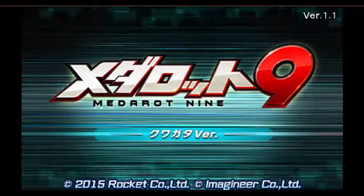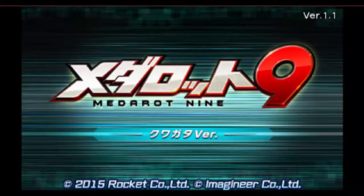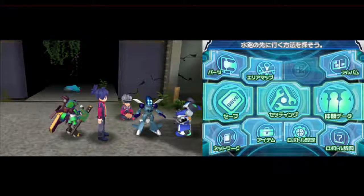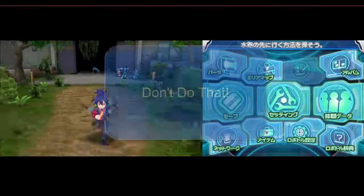Hey everybody, welcome back to Metabots 9. I said let's play, but this is just a blind run. Let's continue on. I did a quick look up, or a quick translation. For this next part here, we need to find someone to pull the boat that we inflated. What's happening is the current down where the Metabot fell is very strong and fast, and our senpai's Metabot, Korra, she's not strong enough to pull it. So we need to find somebody to help pull the boat. Back to Schoolyard.